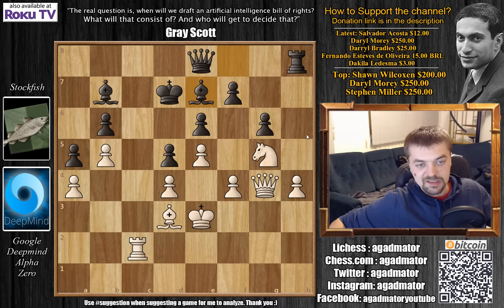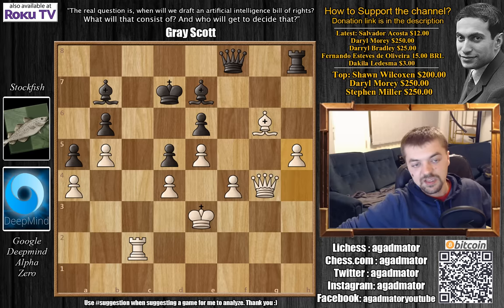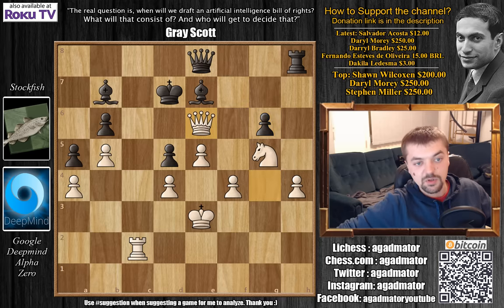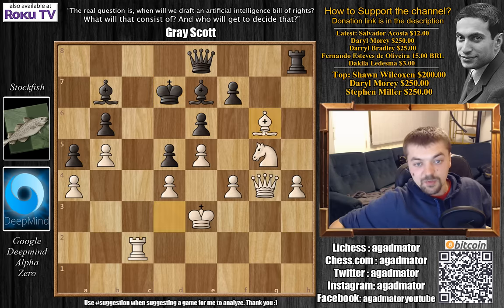Stockfish actually assesses this position as a draw and offers the move Knight captures on E6, followed by F captures on E6, and after Bishop captures on G6 with a tempo on the Queen, something like Qf8 and h5 — Stockfish considers this a draw. White does have compensation for the piece, but it doesn't seem like either side can make progress. But Alpha has another idea: Alpha plays Bishop captures on G6. The idea is you can't capture the Bishop — if you capture it, you're getting mated. Queen captures on E6 with check, King to D8, and now Queen captures on B6 with check. King to D7, and now E6 — checkmate.